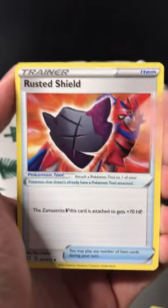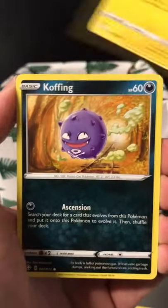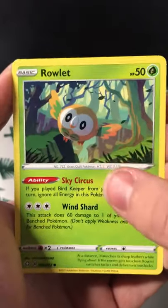So let's have a look. We've got Rusted Shield, we've got Weezing on the beach, we've got an Angry Shinx, we've got Koffing, Running Away, we have Trapinch, Gazing at the Stars, and we have Rowlet.